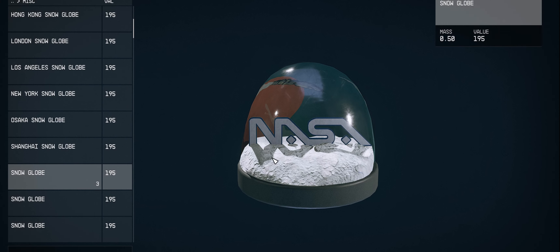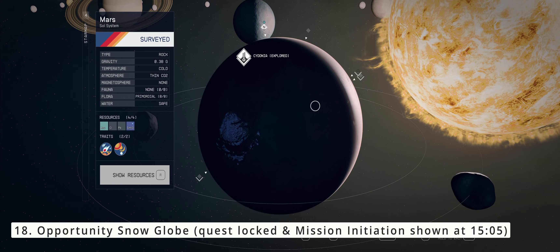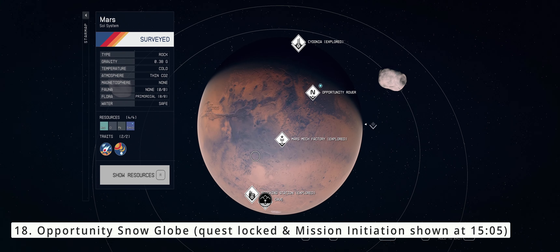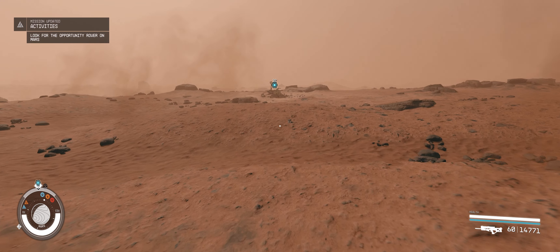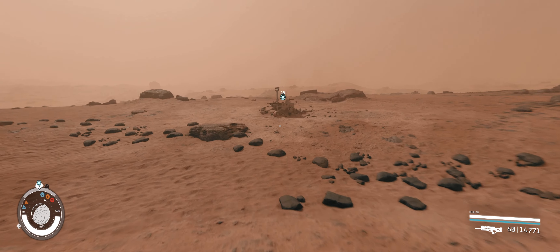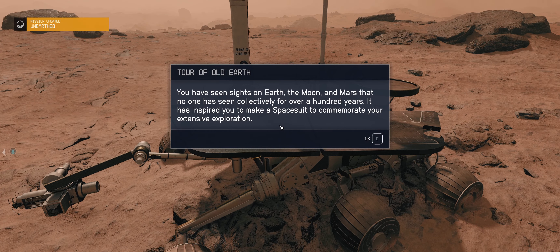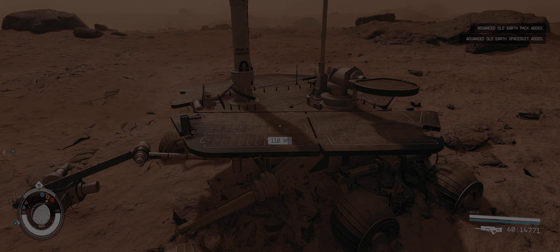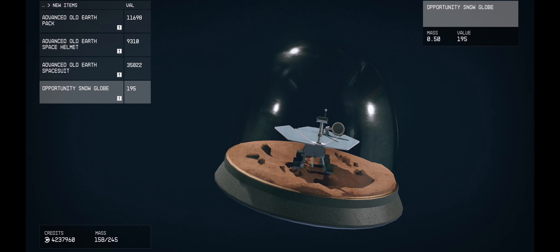Our final snow globe is the Opportunity snow globe on Mars, which we had triggered the mission for earlier at the museum within the NASA launch facility. Exit the facility to fast travel to Mars and land next to the Opportunity rover. You will find the final snow globe on top of the rover. Upon collection of all the snow globes that had quests, you will be rewarded with the Old Earth armor set.